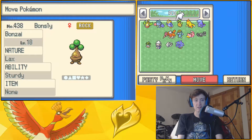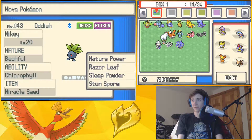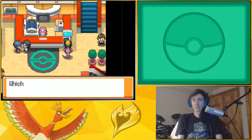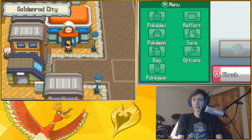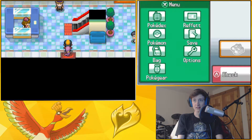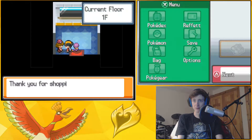I also didn't realize that Bonsly needs to learn Mimic to evolve. So I literally wasted him. Because you literally don't get the Move Relearner until, like, the last city. So we can't even use him anymore. Well, we could, and he could be a Bonsly forever, but I would rather prefer not to.